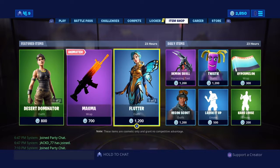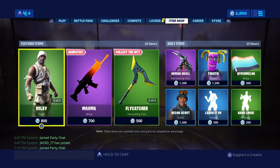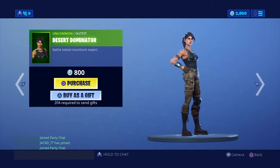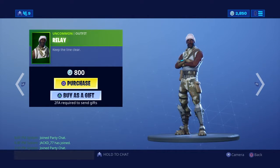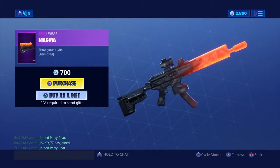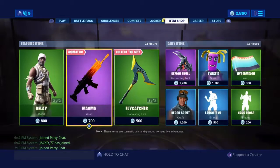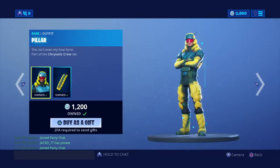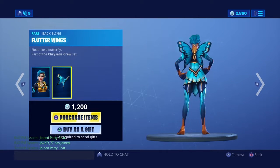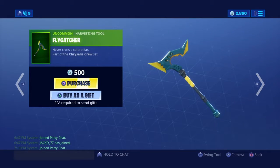Desert Dominator is back — really? Magma Rat, pretty good wrap. Flutter Wings back bling is still here, and Flycatcher — not bad.